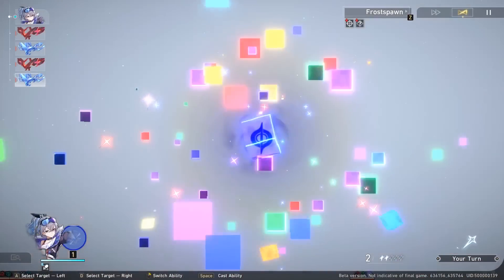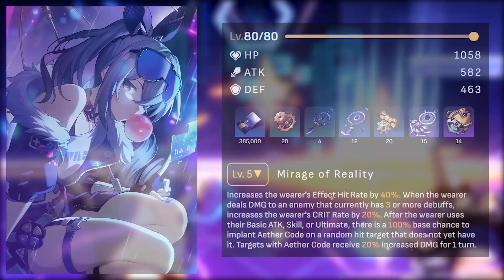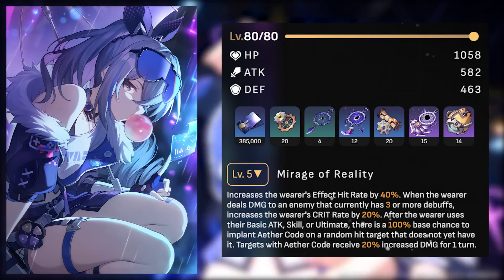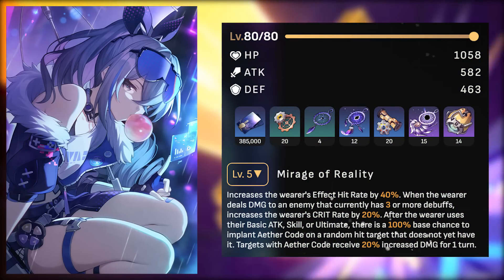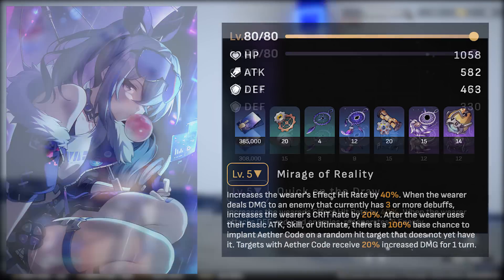Moving on to light cone options — great news for those pulling Silverwolf in patch 1.1. Silverwolf's signature light cone is obviously her best in slot, providing effect hit rate, crit rate, and a chance to increase damage against enemies by 12%. It provides stats for both her supportive capabilities and personal damage.